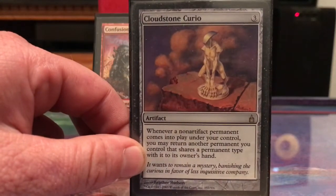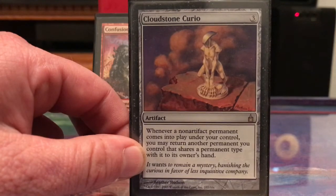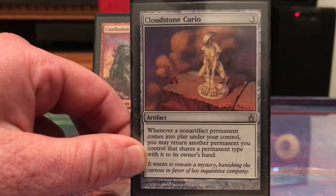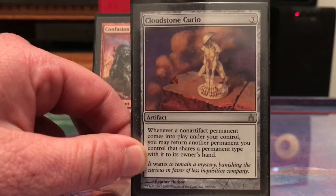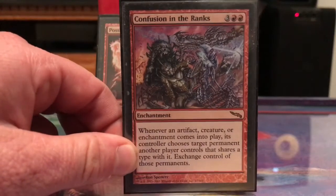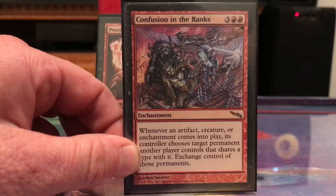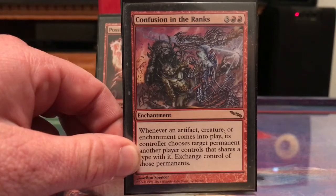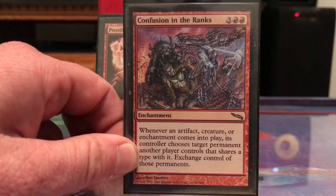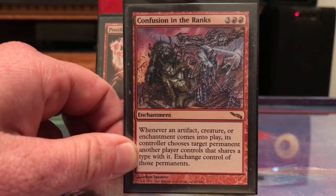With Cloudstone Curio, when Norin comes in I can return another creature to my hand, or if I want to return an artifact creature I can do that too. Confusion in the Ranks is probably the best card for Norin — you don't even need to cast creature spells anymore, you can just let Norin come in and out of play and take your opponents' stuff.